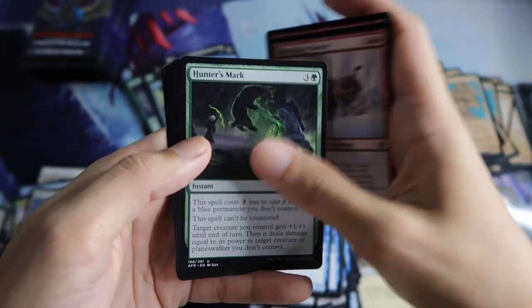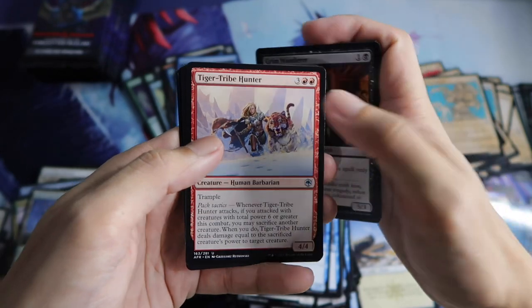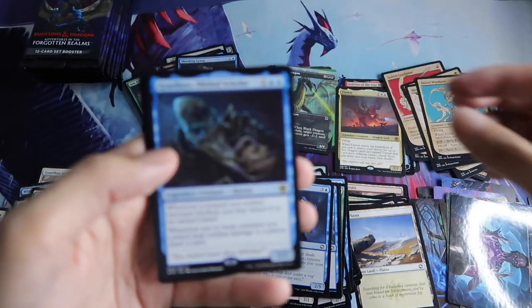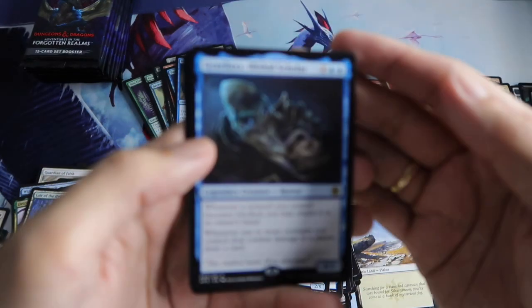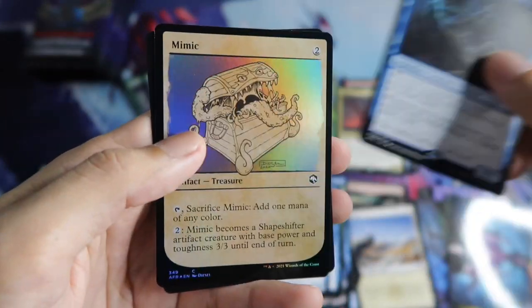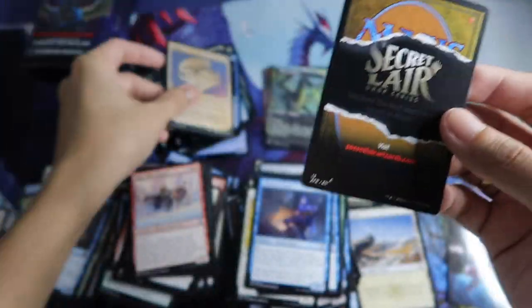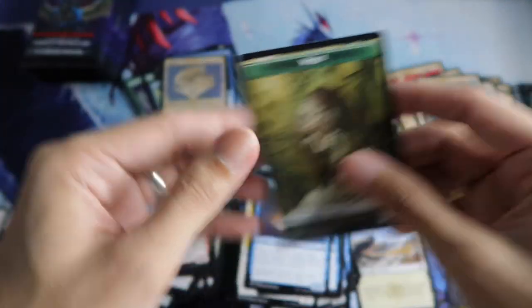So the third slot is either a Showcase or an Extended Art — nice. A rare is Gracilux, followed by a Mimic Showcase in foil. And the Wolf.